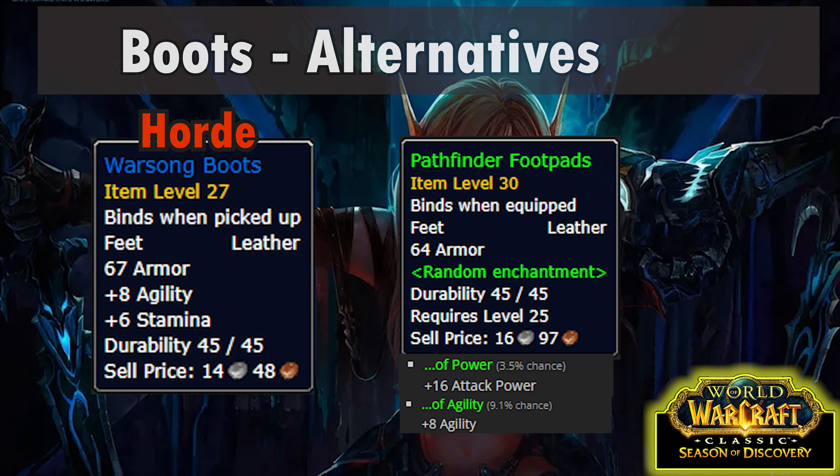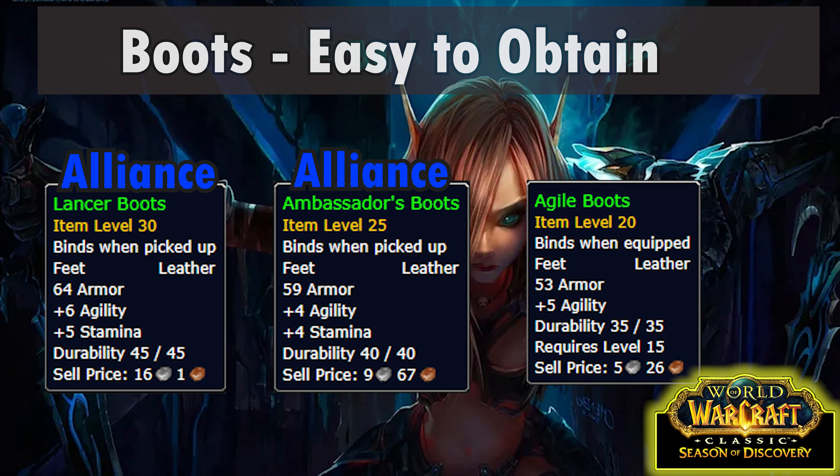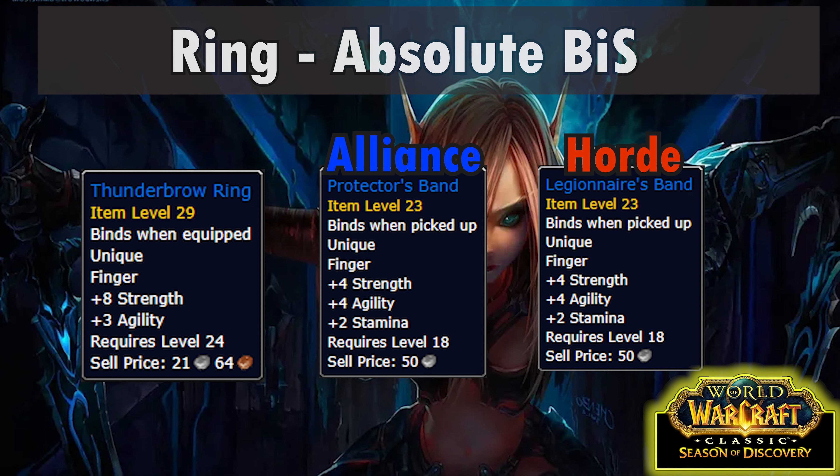For boots, the best option is Feet of the Lynx, a BoE world drop. If you're Horde, you can get Warsong Boots which are basically just as good and super easy to get from the Warsong Supplies quest in Ashenvale. Another decent option is a BoE green with either agility or attack power on it. Alliance can get Lancer Boots from the Mortar the Enemy quest in Razorfen Kraul if you can get a group, or Ambassador's Boots from Crime and Punishment in the Stockades. Even easier still are the Agile Boots sold by vendors.